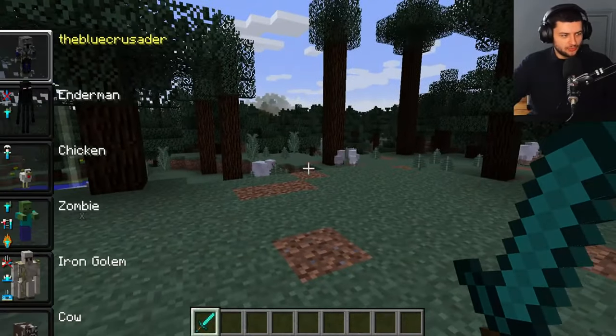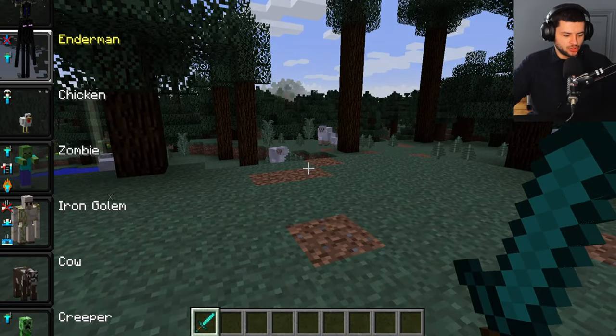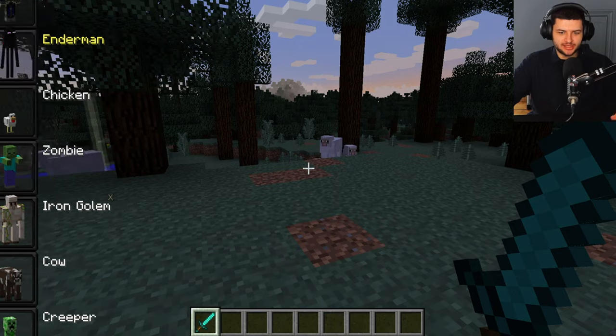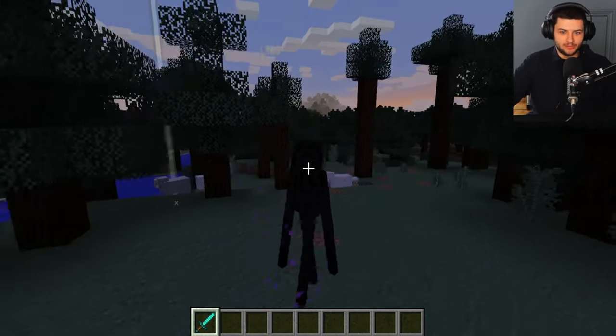We'll select the enderman morph with the square brackets. You can see it has a water drop with a cross over it, and then a little icon below which has a zombie. The water drop with a cross means that he takes damage when in contact with water — that's his weakness, basically the water allergy. And the zombie icon means the enderman won't be attacked by hostile mobs.